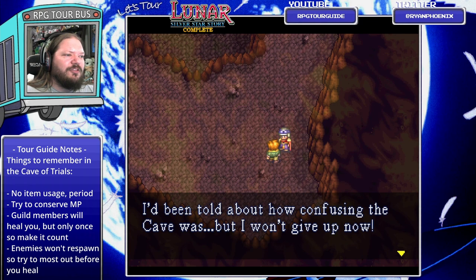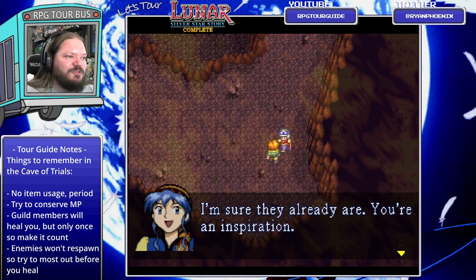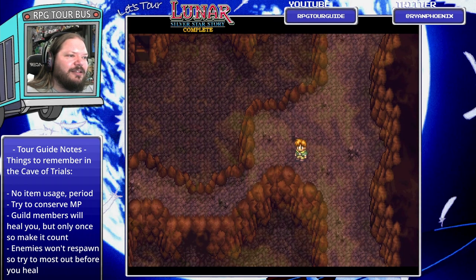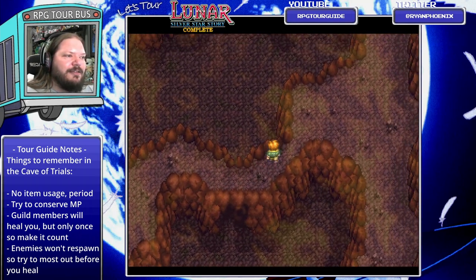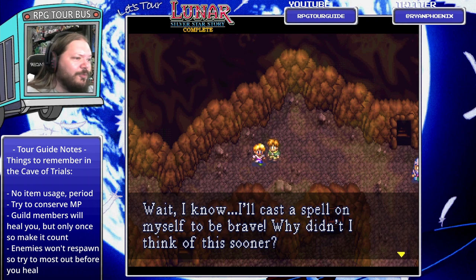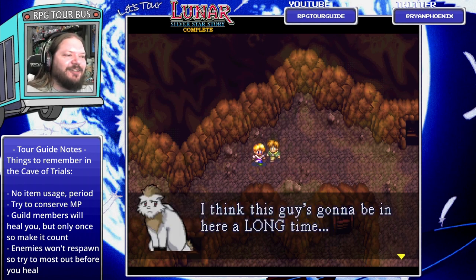And there's a Sir Knight-looking person. 'I've been told about how confusing the cave was, but I won't give up now. I'm going to become a great wizard and make my parents proud of me.' I'm not sure they aren't already. You're an inspiration. And looping up around here - there's nothing to do down here. There's another person: 'I just want to study magic. I'm scared stiff of this place. I'll cast a spell on myself to be brave! Strong like horses, fast like ponies, with a spell I can't cajone these.' I think this guy's going to be in here for a long time.